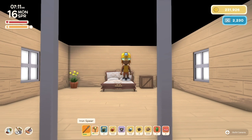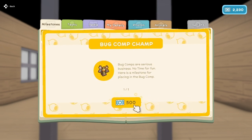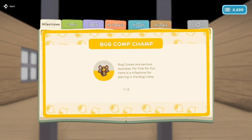Let's check out our daily milestones: buy some new clothes, find some buried treasure, or catch some fresh fish — we can do all of those. And we've got a milestone for Bug Comp Champ. Bug comps are serious business, no time for fun. Here is a milestone for placing in the bug comp — got 500 permit points for that. Nice.